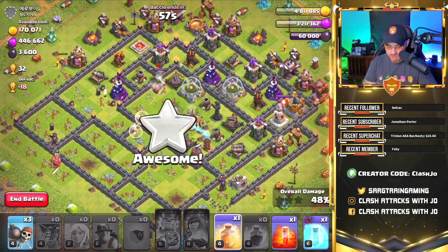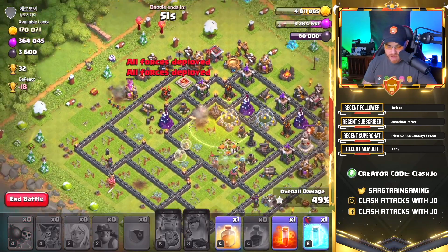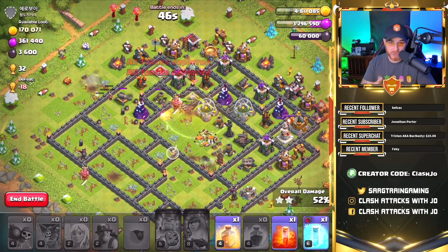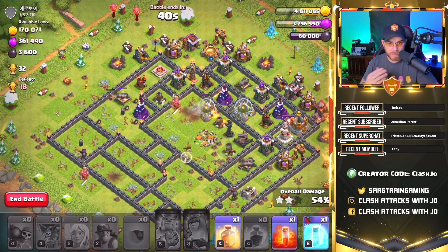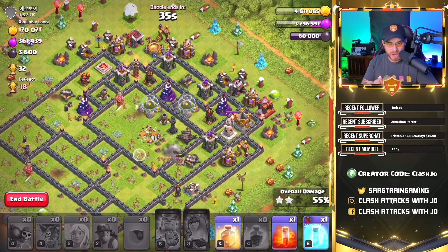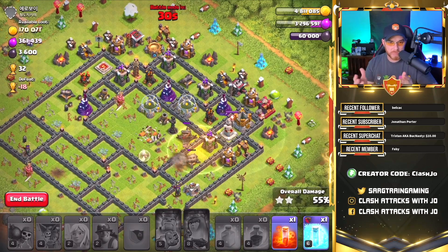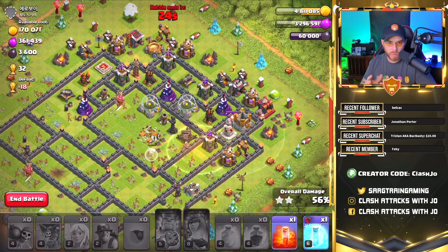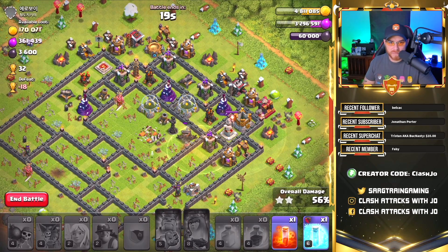We upgraded our spell factory in the previous episode, so we have an additional spell slot and the ability to upgrade it again to gain another one. We'll need to put that upgrade down soon so we can grab another heal spell and make our army a bit stronger. It's still a very weak army until we gain more levels. I want to be able to take out full bases and collect trophies to gain those free gems.